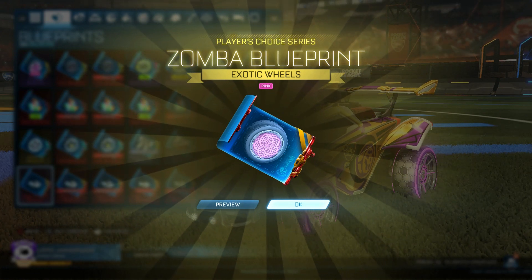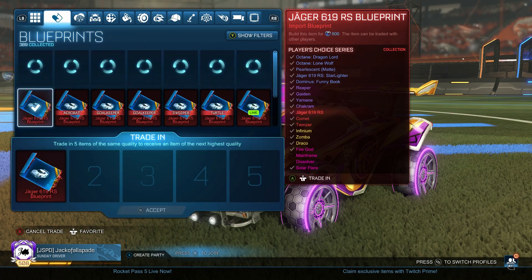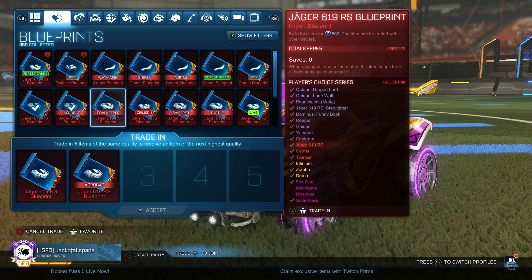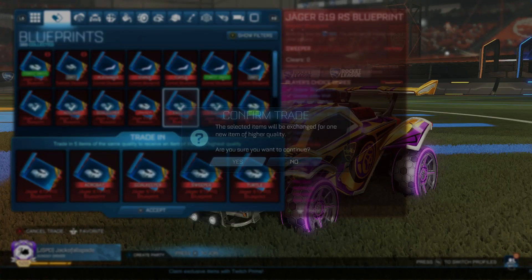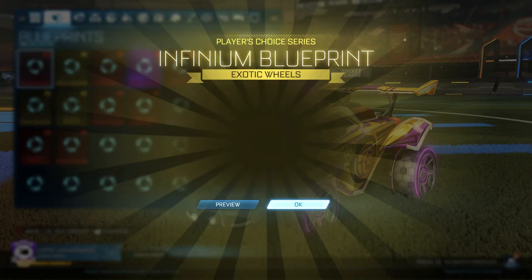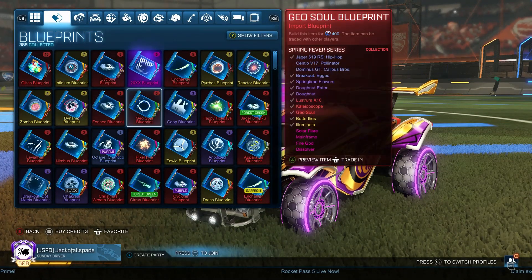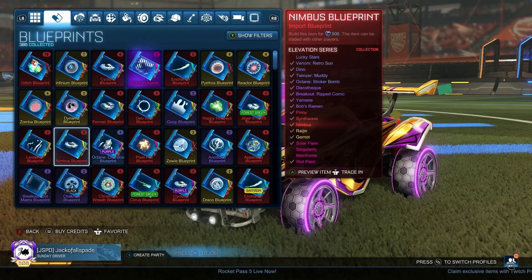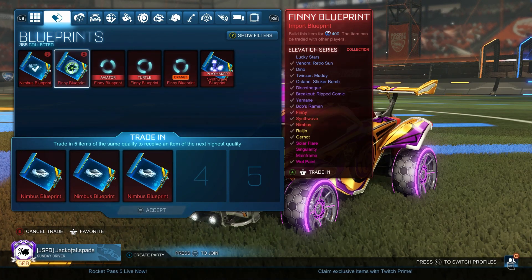We got our first painted Zomba and it's gonna be Pink, so that's all right — we'll take it. I was thinking at some point about getting a bunch of import blueprints and just doing trade-ups as we used to for content, but I haven't actually gone out and gotten any yet. So it's just kind of an idea. If you guys think that's a good idea, please let me know in the comments.